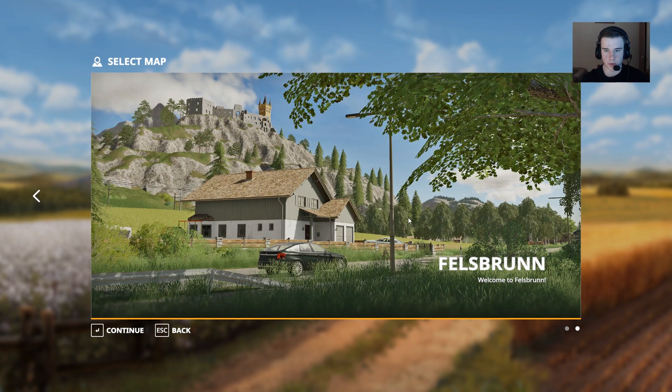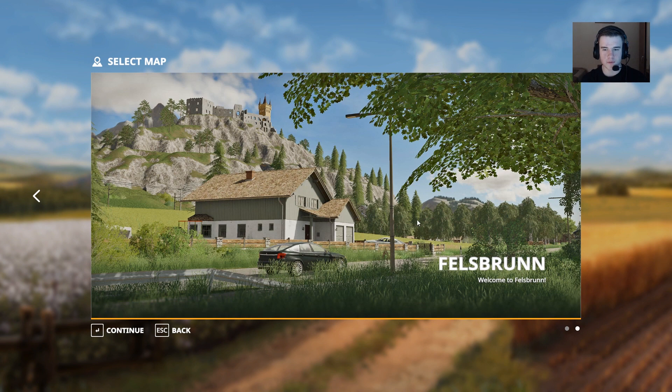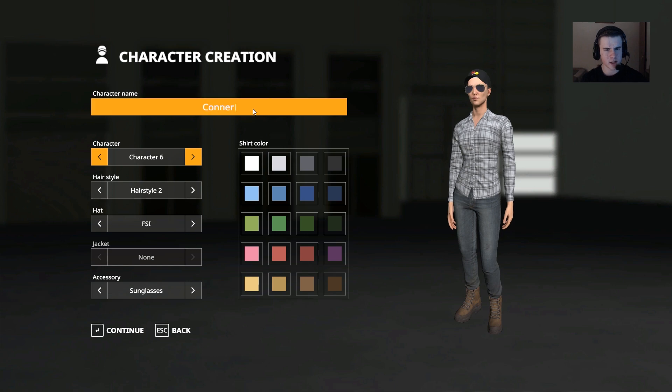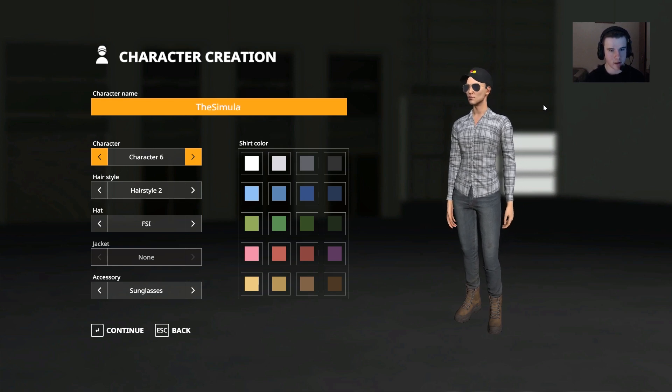Ravenport or Felsbrunn. I think a lot of people and a lot of YouTubers are going to go for Ravenport as their first game, so we'll go for Felsbrunn instead. My character name is going to be 'The Simulation Fan' — and it fits, cool.